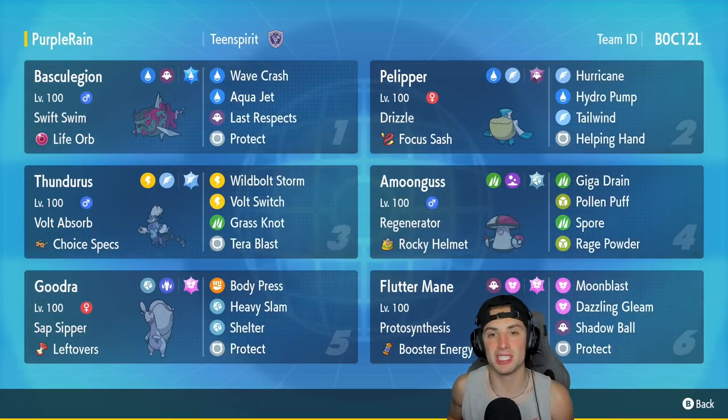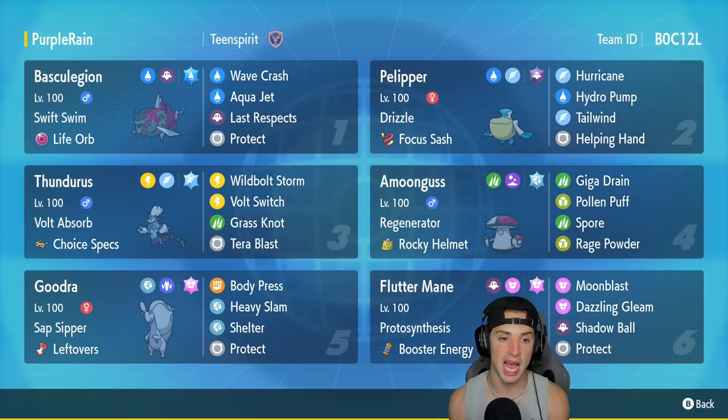The first Pokemon for today's team preview is Basculation — one of my newest favorite Pokemon ever since it was released in Legends Arceus. I absolutely love its design; I'm a big fan of water Pokemon. It's got Swift Swim, Life Orb as its item, Wave Crash, Aqua Jet, Last Respects, and Protect — loving this moveset.